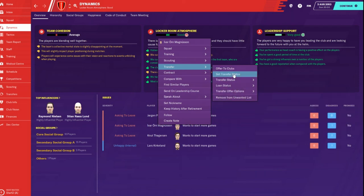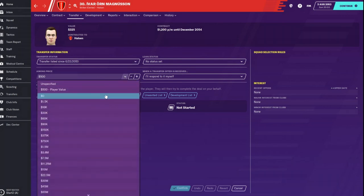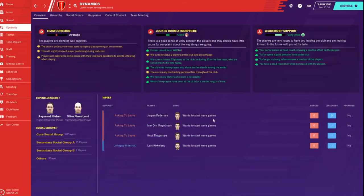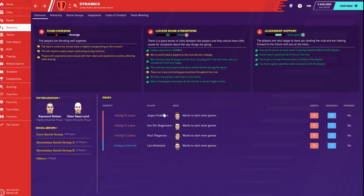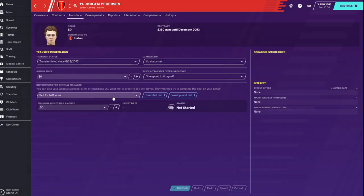Transfer status - we'll do it for zero, sell or release. Unfortunately I just don't see many buying at this level. Peterson can go too. We will sell at any price.